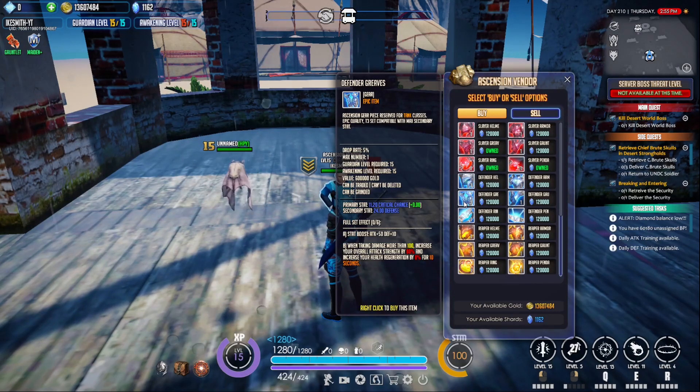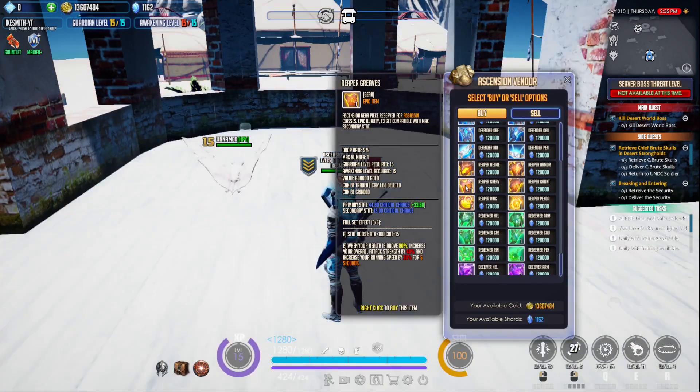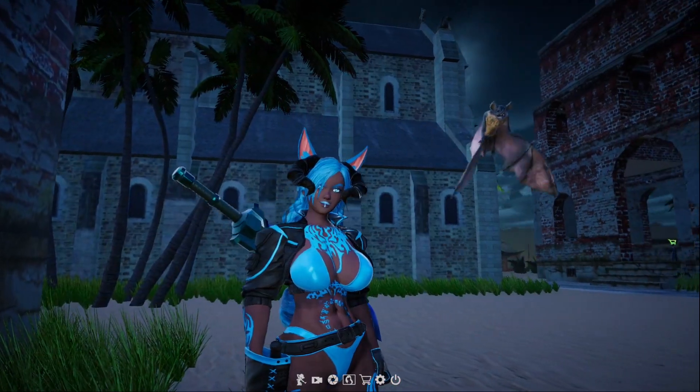If you look at the other pieces — starting with tank — the common secondary stat you'll be getting is defense. That means the only real worthwhile piece is the one that gives you attack. That goes for every other class too: the assassin set has crit as its secondary, healer has a bunch of health, and sorceress has a bunch of magic. So pretty much what you're going to do is just take the one piece that has attack for each class, throw it on, and the rest will be tier two sets that you find and upgrade.